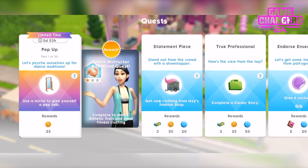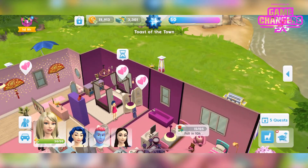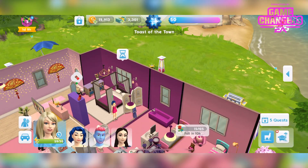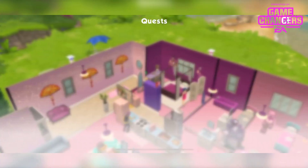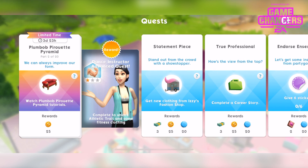We got 5 sim cash for that. We've now started the quest, which I have as my dance instructor advanced quest. Complete to unlock athletic traits and some fitness clothing. The first step is to use a mirror to give yourself a pep talk for 25 simoleons. I've got my mirror over here — give myself a pep talk.